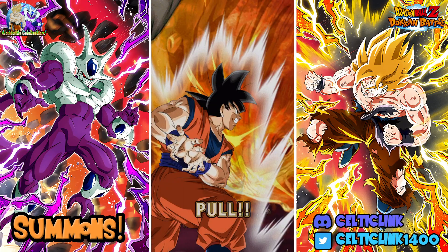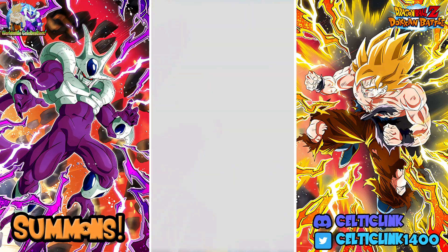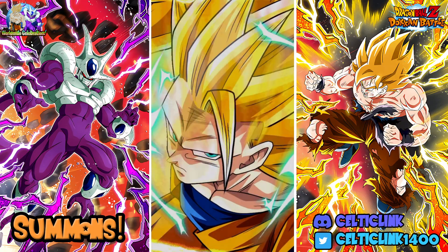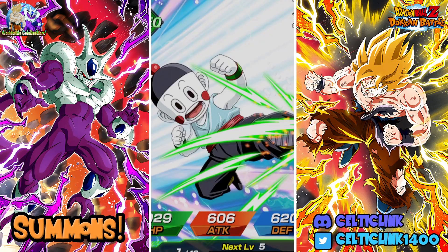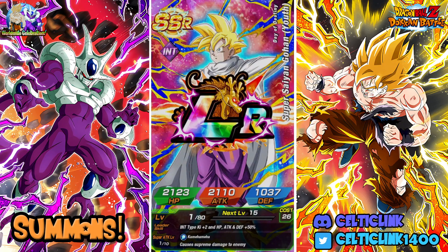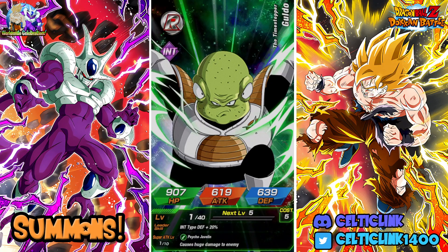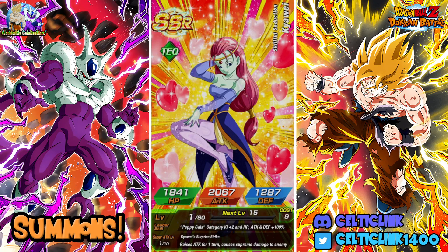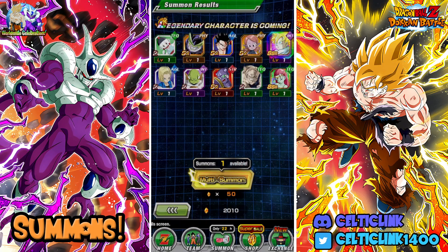We got a Trunks and a 17 there. 'This is where it ends.' We got a 'This is where it ends' - another LR, or it could be one of those featured units. That rainbows that Gohan. I am so sick of seeing that Gohan. I don't know if you guys remember my Goku Gohan summons, but he just kept showing up. Got another Kawai - I would hope that would be Margarita. Let's lock up that Gohan. I think that's the last dupe we needed for him.